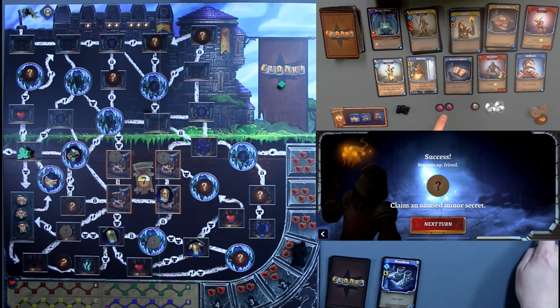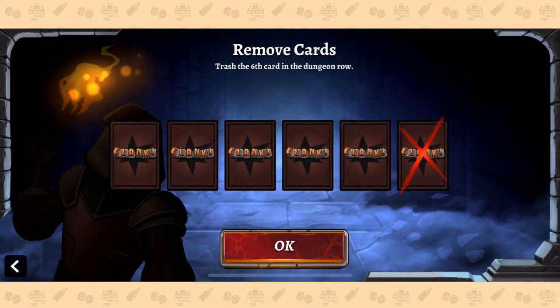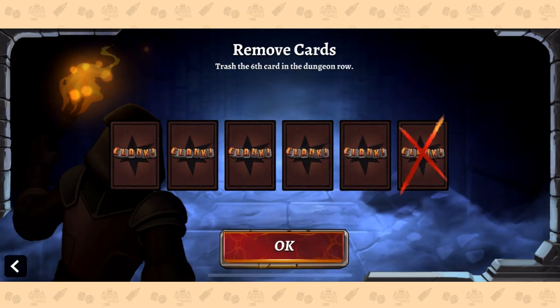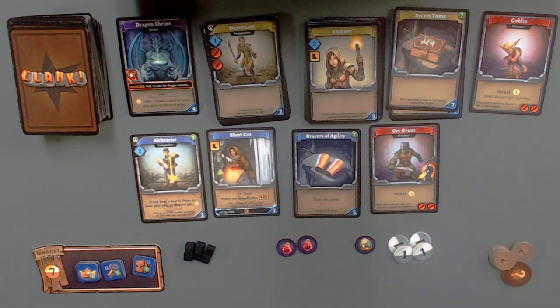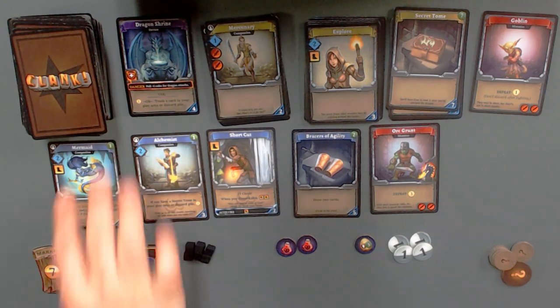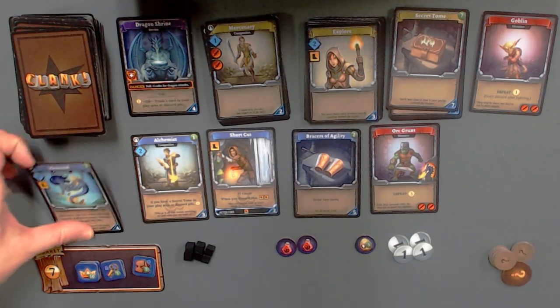I'm then going to use my four buying power here to buy the elven boots, because there's no other card here I should buy — I need to draw cards. And then because I get the trash-a-card ability, I'm going to trash one of these burgles. So that's going to go here, and that's going to be a successful turn. I still have two healing potions in case I need them for something. What's being removed from the row? The sixth card, which of course is Brilliance — my draw-three card that I really, really wanted, but I just couldn't get enough skill to get it.